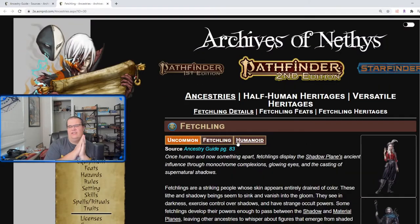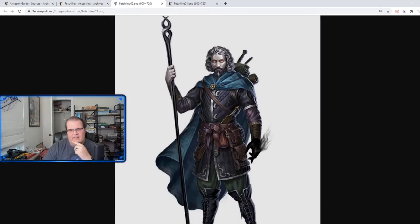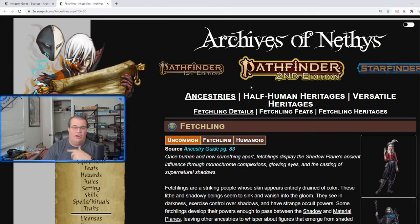Let's move over to the Fetchlings — good old Fetchlings, or Ysoki in Starfinder — a classic race. Checking out the art: there's a very dapper-looking Fetchling with bling and a feathered hat, and another with a shadowy staff and shadowy hand. For those unaware, Fetchlings are humanoids with connections to the Shadow Plane — usually very gray and pale in complexion with white, gray, or black hair, very devoid of color.